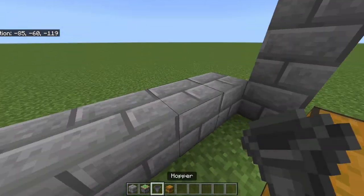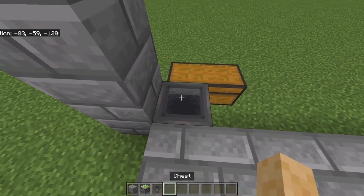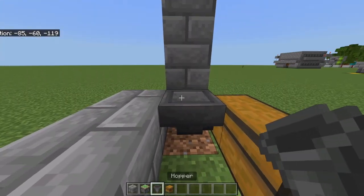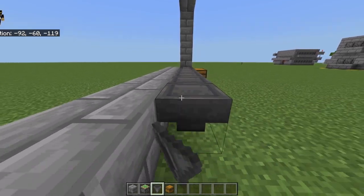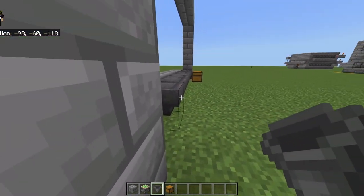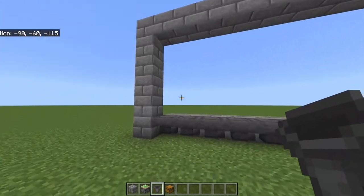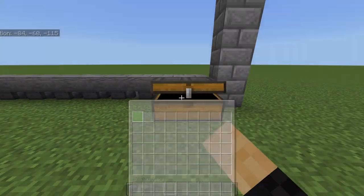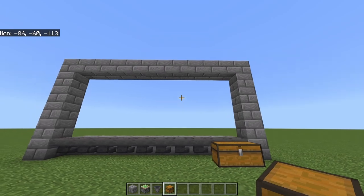You can test this hopper — place an item into it and confirm it flows through. You'll extend this by 9 for a total of 10 hoppers. For the last one, you'll have to come around and place it for position 9. So you have 10 hoppers going all the way across. You can test this end one as well — items should travel boom, boom, boom all the way through.